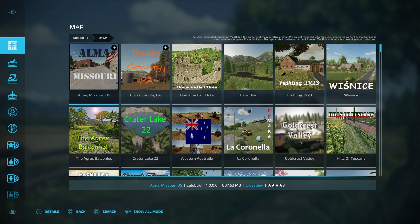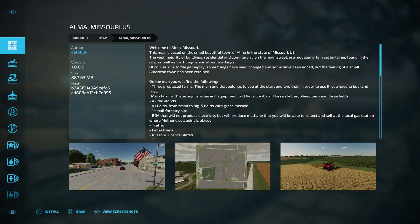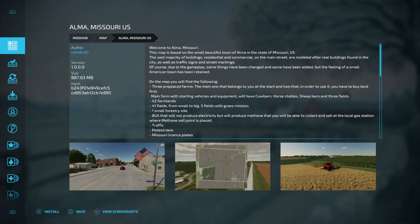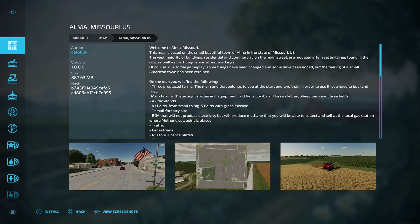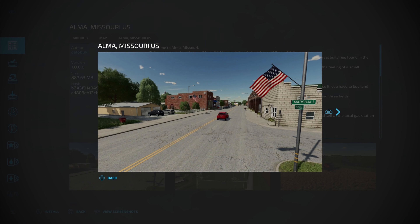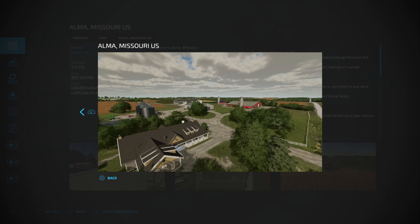Say you want to download a map — Alma, Missouri. Go ahead and click here, read the description, and make sure it's going to fit your farm. The size is 887 megabytes. Now that is kind of big because on consoles you're only going to have 8 gigabytes of space. This one right here takes up almost 900 megabytes of that — so you're already at about 11% of your storage space with just the map. I'm not saying that's a bad thing; you can remove maps out of your folder really easily and bring them back just as easily. If you want to use the same equipment and just keep jumping around on maps, that's what I recommend. Down at the bottom you can see install, back, and view screenshots. Click on your L3 and then you can go R1 and toggle through the screenshots to get a better view of what is happening on this map or with these mods.